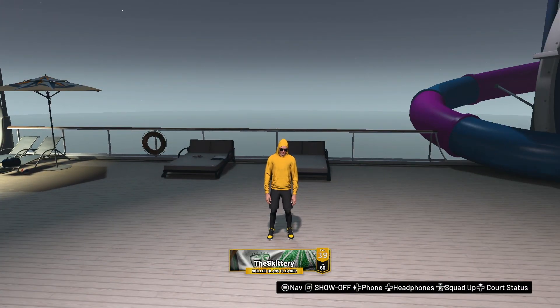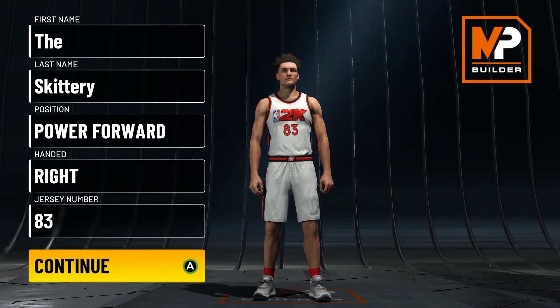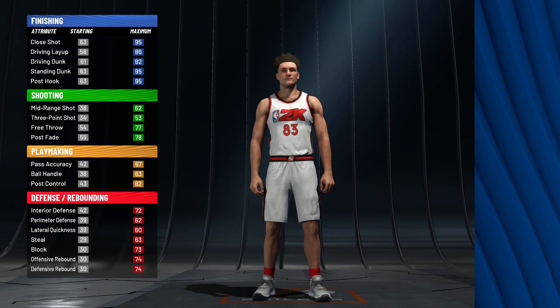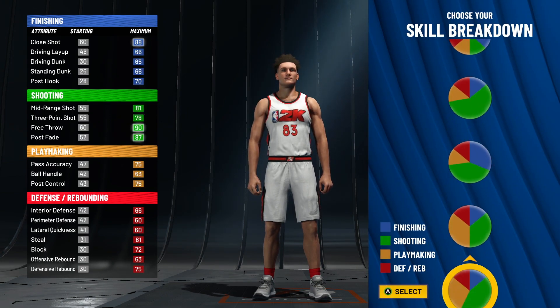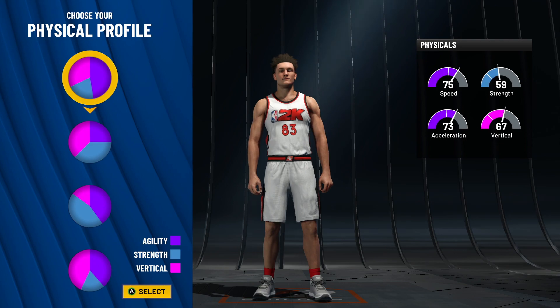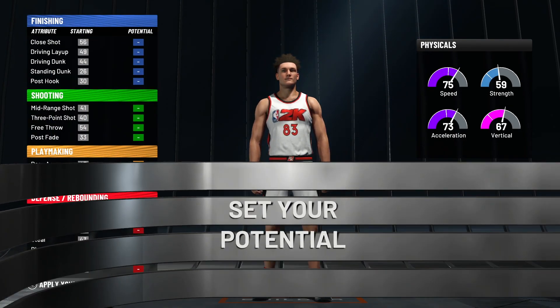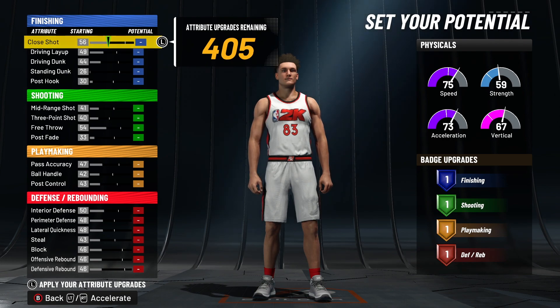Let me go ahead and show you how to make it. Here in the builder, as you can see, all you got to do is pick power forward — that's what you got to go with, everything else is up to you. You're going to scroll all the way down to this yellow and red pie chart right here. This pie chart is fire. That's the pie chart my center is — my glass facilitator rare build. That build is fire. Y'all saw gameplay on that yesterday on my 70 wall control. But you got to go with this pie chart on the low speed also.